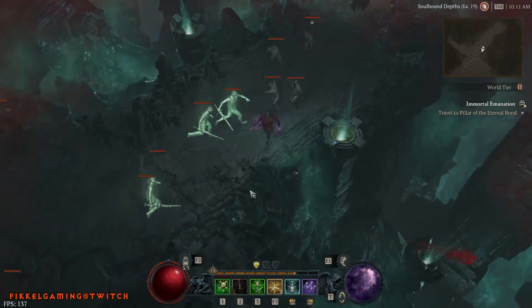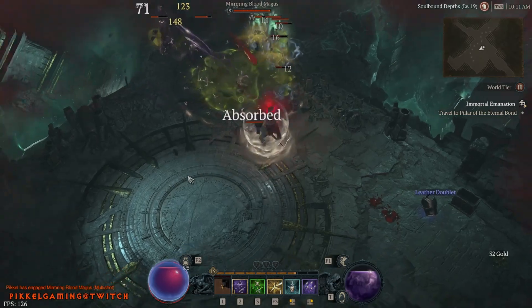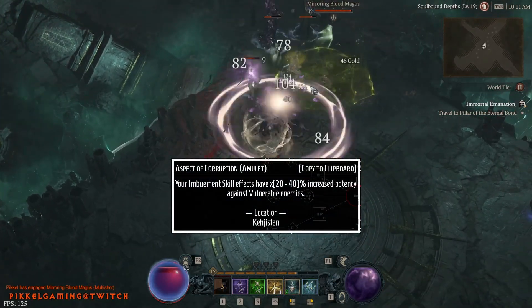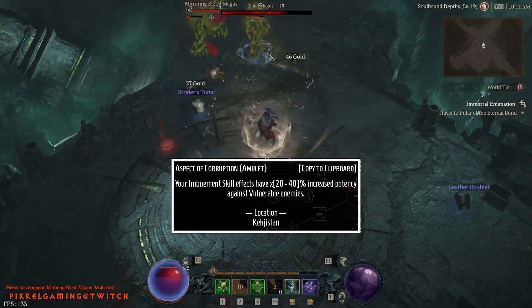The Amulet slot gets a 50% bonus to whichever legendary aspect is placed, so I think I'm going to try the Aspect of Corruption here first — imbuement skills have a 20% increased potency against vulnerable enemies.